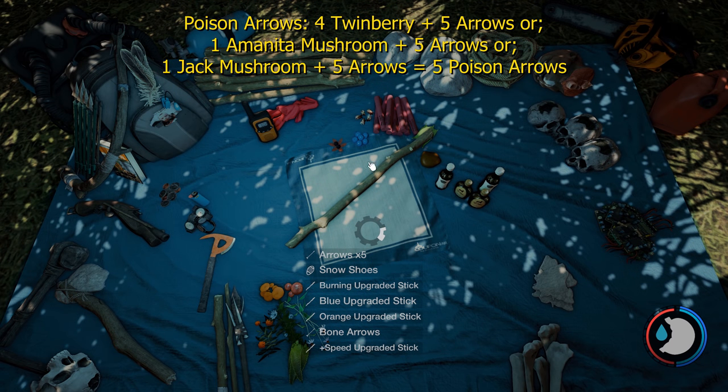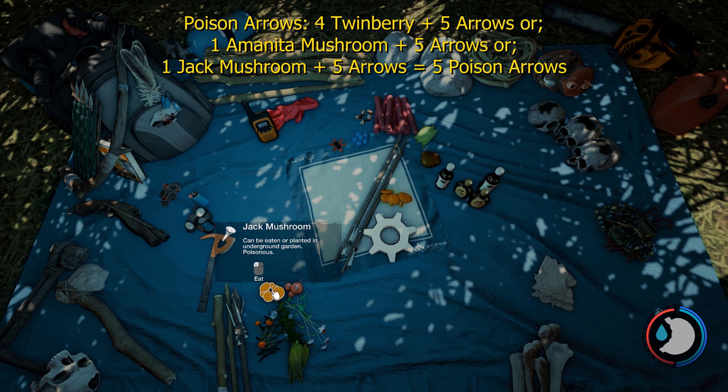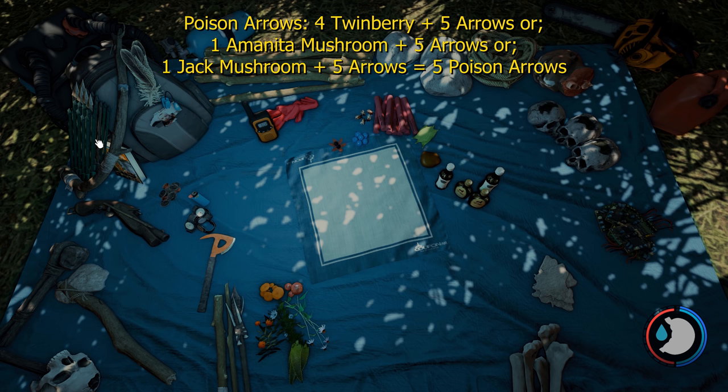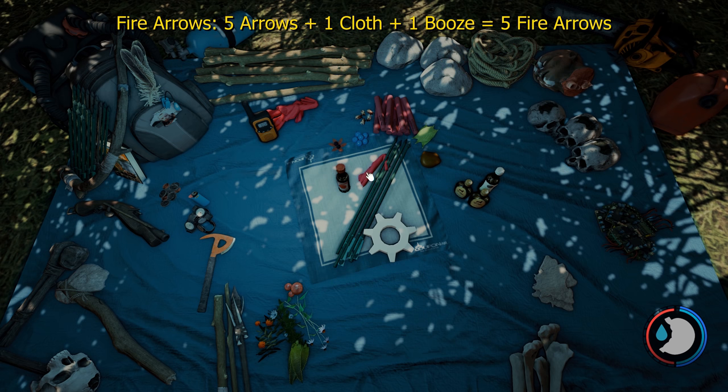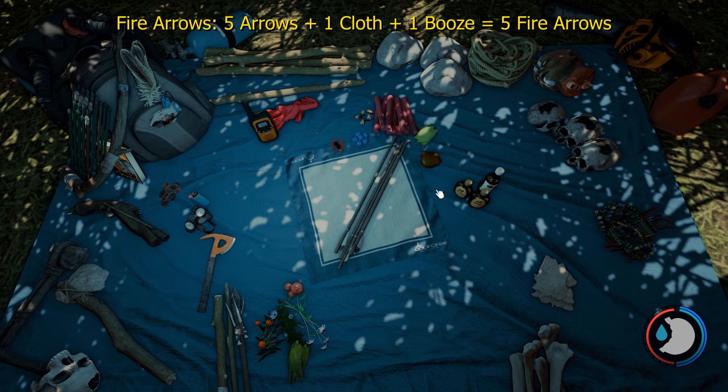There are multiple ways to make poison arrows. You've got the twin berry way, and you've also got the new mushroom way — the Amanita mushroom: just add one and it's done. It's also the jack mushroom. Now, there's no difference between them all. You can use bone arrows to make poison arrows, but it converts them back to normal arrows, so it's best to leave them as bone arrows. You can turn poison arrows into fire arrows using cloth and booze, and they become fire arrows, but they lose their poison effect. If you just want to make fire arrows from scratch, make another batch of arrows, add one cloth and one booze, and you're done. The same goes for bone arrows, but it will convert bone arrows into normal arrows.